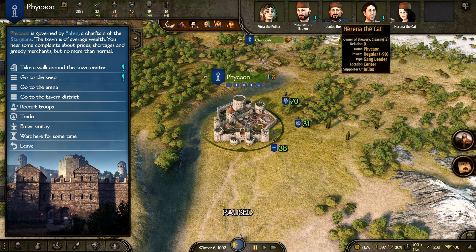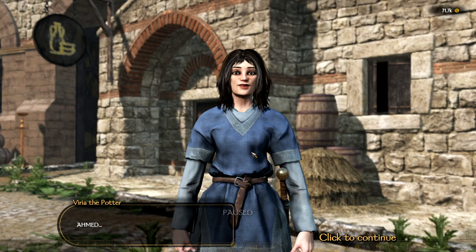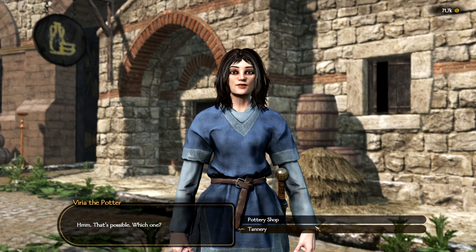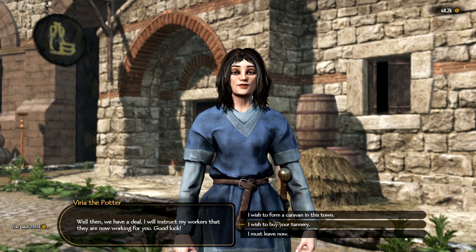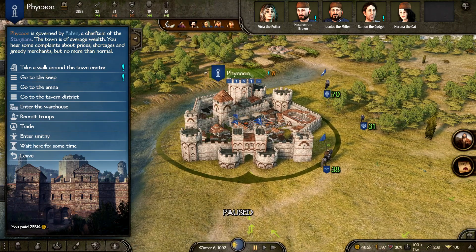You'll see it says under their name that this person owns a brewery or similar shop. Go ahead and talk to them at the pottery shop or tannery, and all you have to do is say 'I wish to buy one of your workshops.' Now you own a workshop in this town.